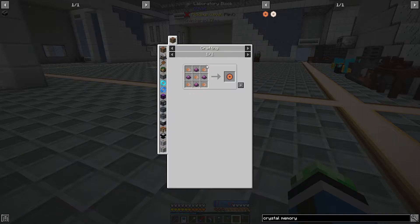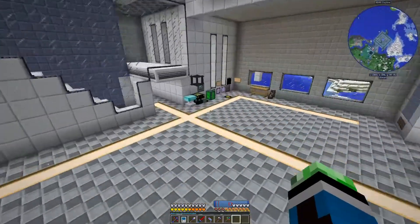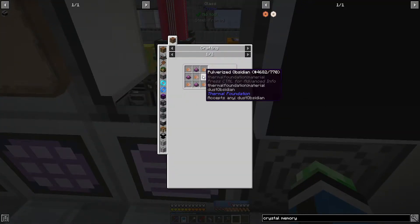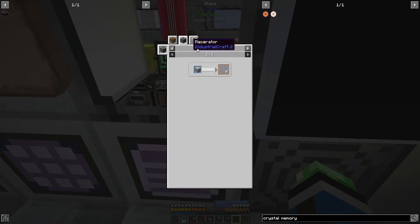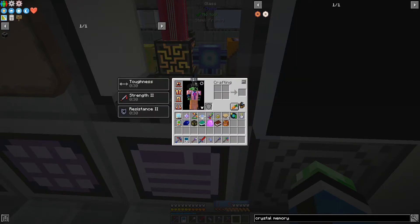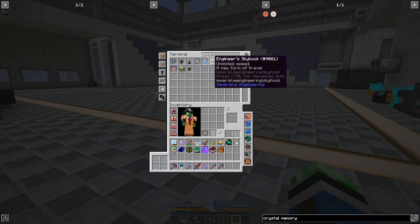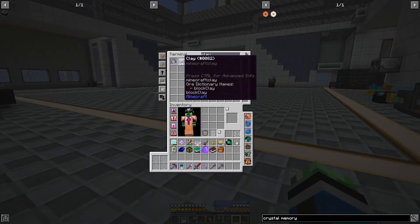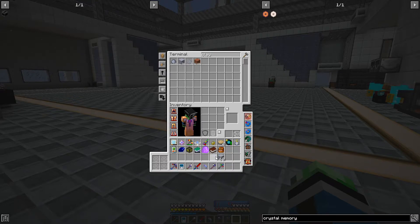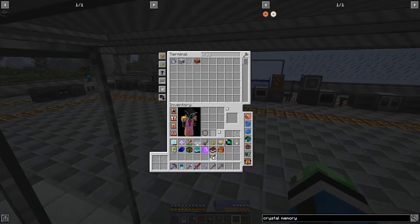Raw silicon dioxide needs clay dust - manufactured from a clay block. One clay block gives you one clay dust, so five clay blocks makes one crystal memory. I need 12 of those, so 60 clay blocks - actually just 59 because I have extra clay dust. So 59 clay blocks.